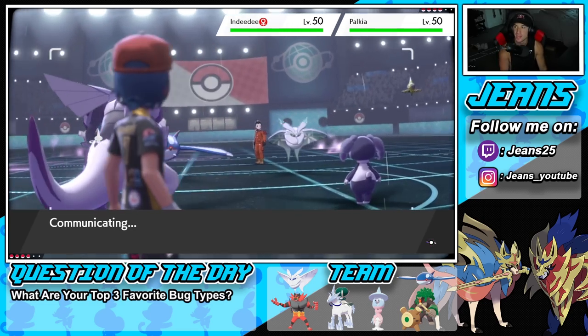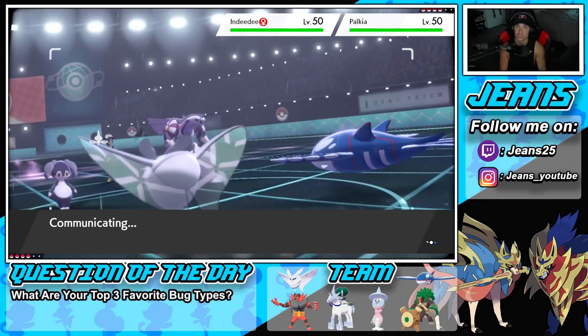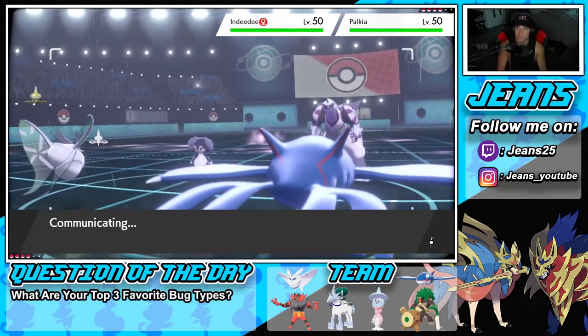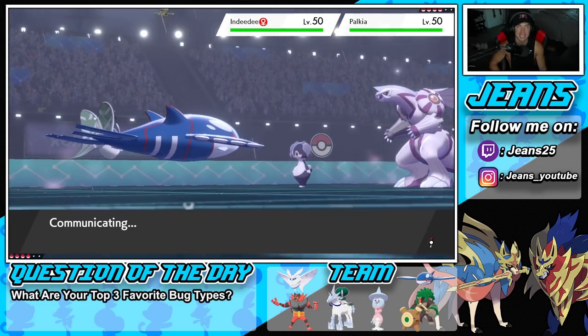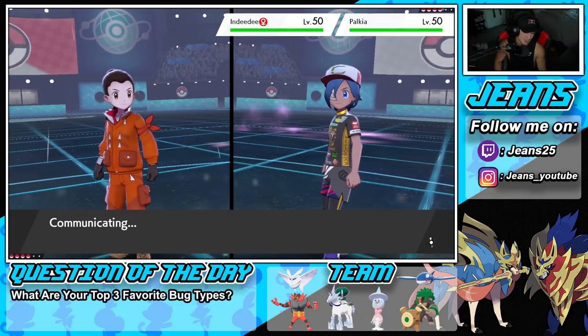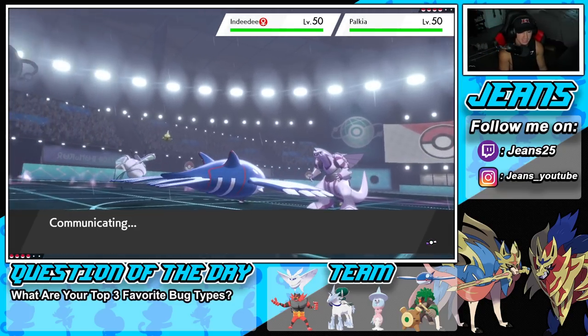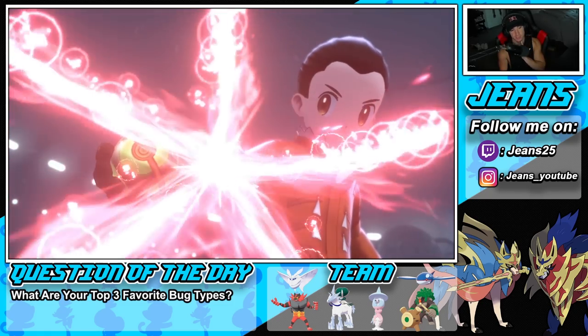Frostmoth coming in hot. In the last battle we did lose Frostmoth rather quickly — it only got off one turn before he dropped one of those big slabs of rock. Rock is four times super effective, and it just smacked Frostmoth. But right now I'm going to Dynamax — he's not Dynamaxing, which is surprising. I'll pop a Trick Room. I don't mind.